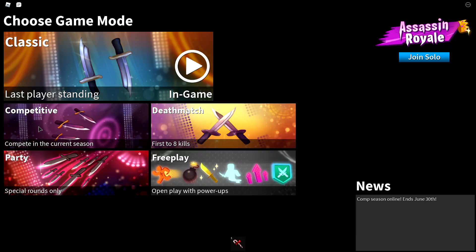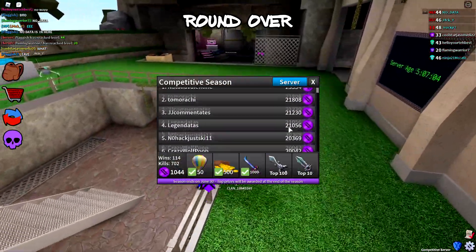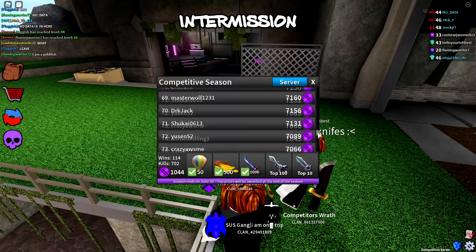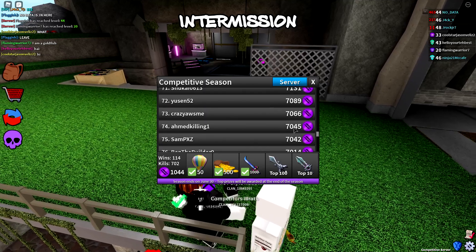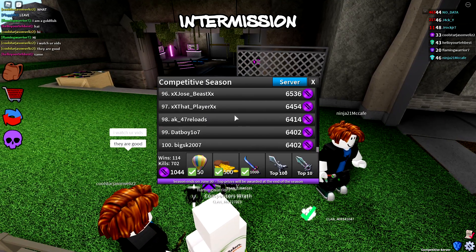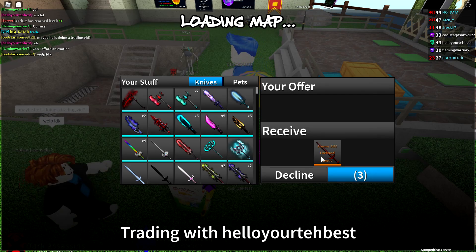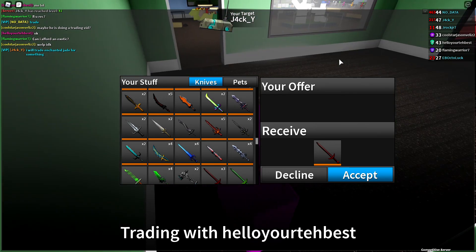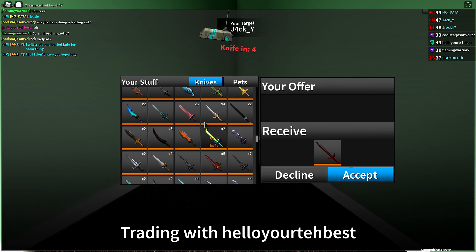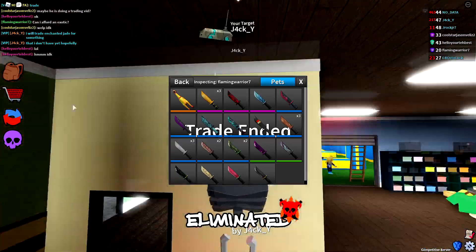Let's hop over to competitive mode — a lot of people are grinding that season. I haven't been on this mode since I got the Fairy Exotic. Wow, that's a lot of points. The 100th requirement is 6k, which is honestly not as bad as last season. Someone has a Fire Brand — that's two exotics and you can still unbox it, so I'm not going to trade too much for it. He declined anyway.